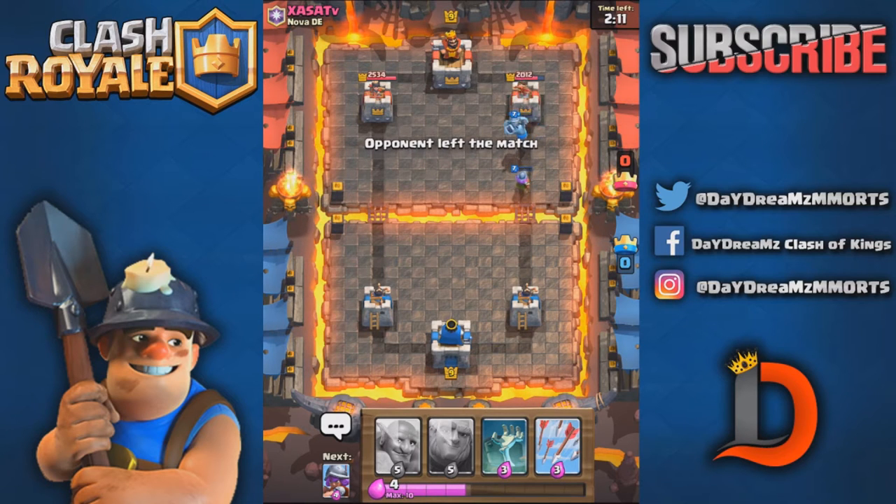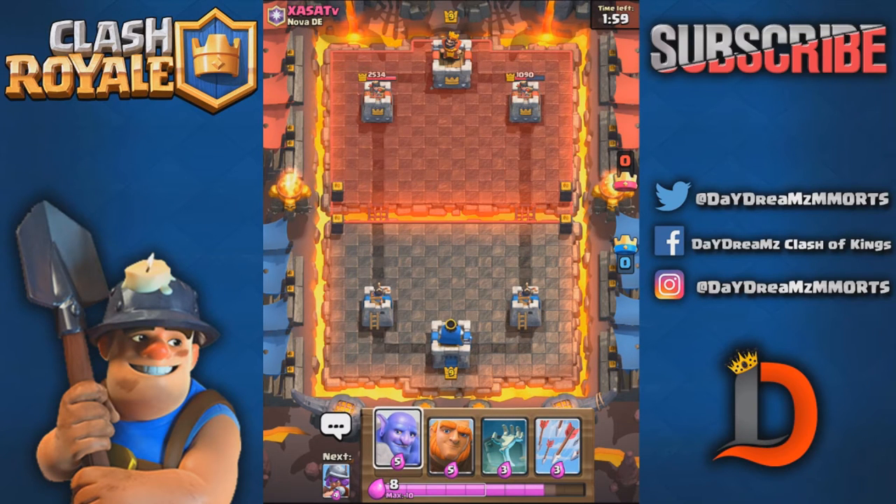Look at that — he left the match. Why would he leave the match? Did you guys see that Musketeer with one health on it? The Mega Minion tanked for it and it got off some extra swings. Hopefully this guy rejoins. If not, I'll just go ahead and three-crown him and get to the next match.